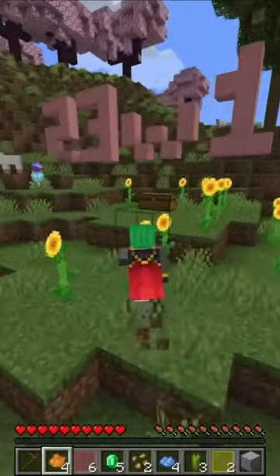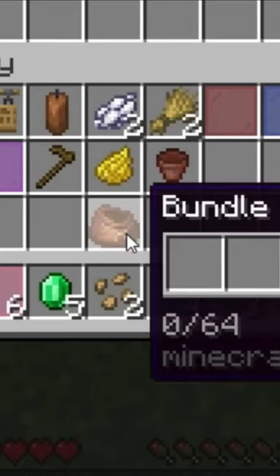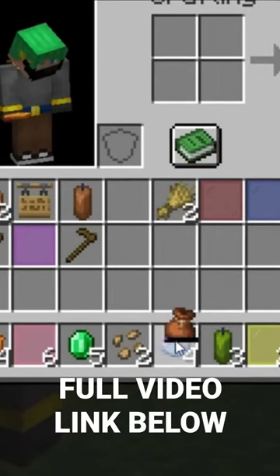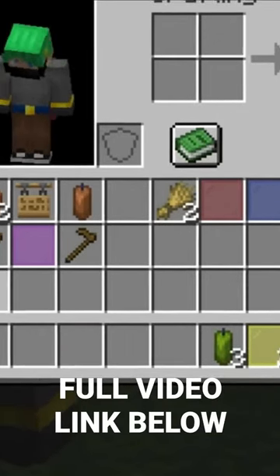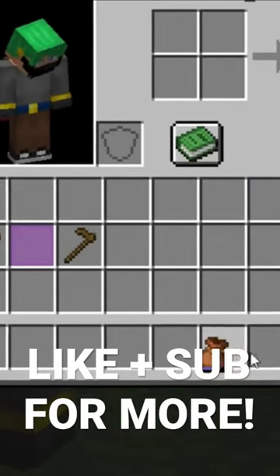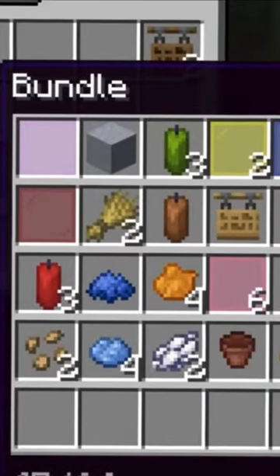I was surprised to see that in this week's snapshot, we actually have a bundle bug fix — very strange. The bundle is no longer bugged. As you begin to load things into it, the UI for the bundle comes back. So all of this archaeologying that I've been doing, all these random items that were clogging my inventory in the bundle, they look like this, how they always have.